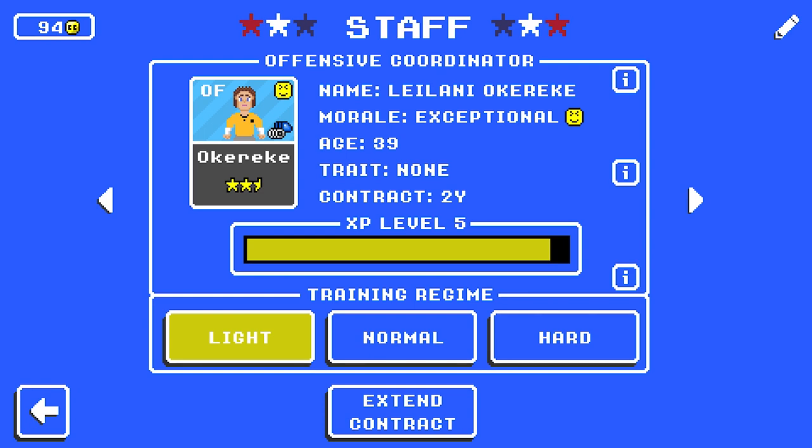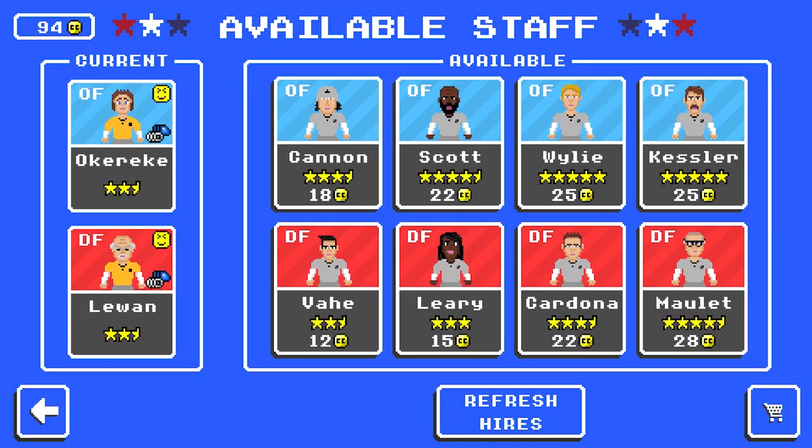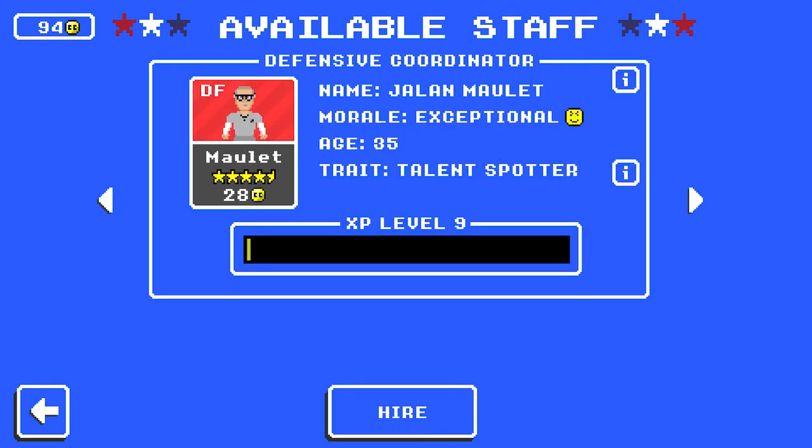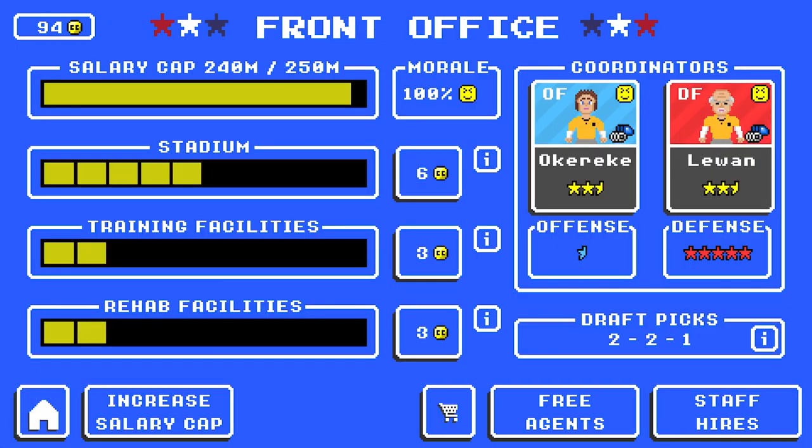You can also hire coaching staffs, both for offense and defense, up to 30 coaching credits depending on the level and if they have an ability. I would get a defensive coordinator first, offensive coordinator as a luxury once you're happy with the salary cap and your facilities — because if you use your star players on offense, your offensive coordinator won't matter very much.